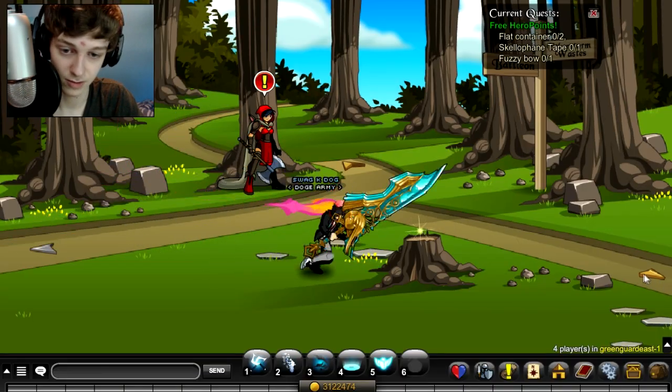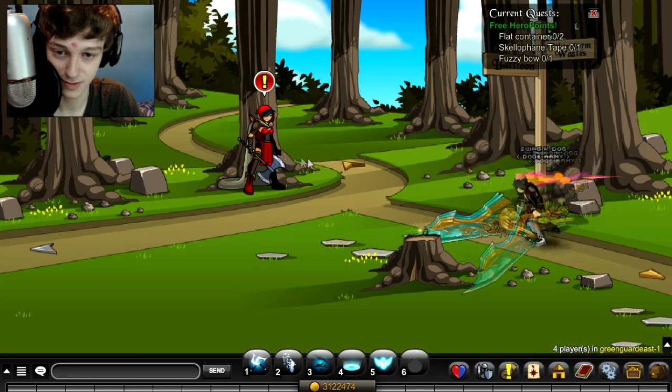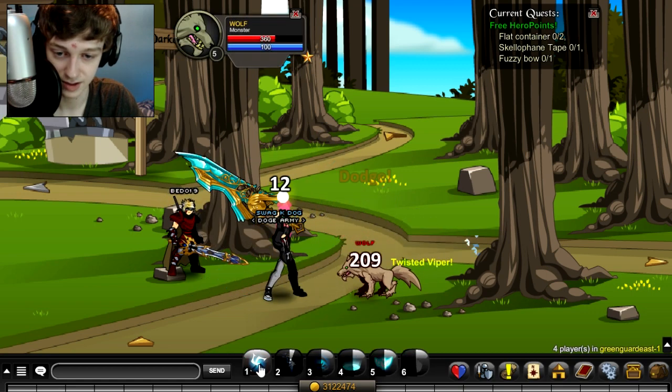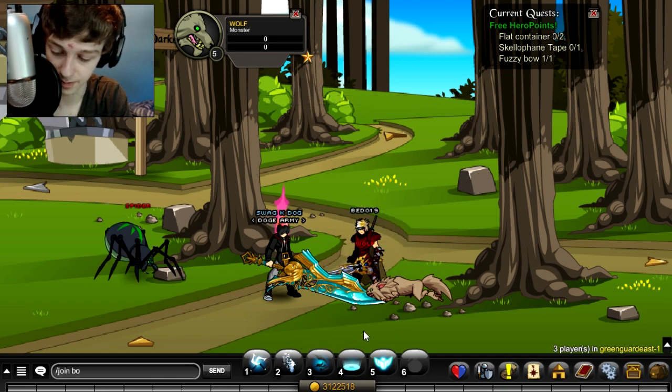We're going to go to the wolf in Greenguard East for the bow. That's the wrong way — let's go up. There's the wolf. Hopefully we get it first try — we got it first try.